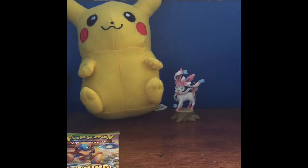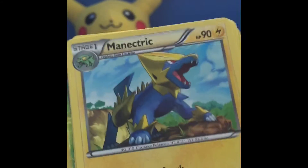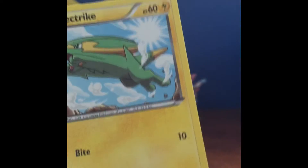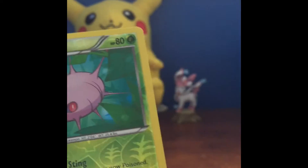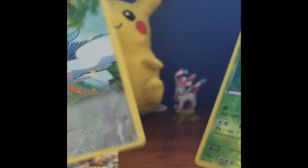This one better not lose storage because I burned through storage on my phone very quickly. Pack five: Trainer's Mail, Double Dragon Energy again, Bagon, Corphish, Doves, Dunsparce, reverse holo Cascoon, and an Alteria Ancient Trait.